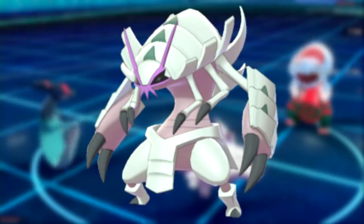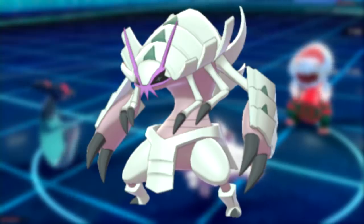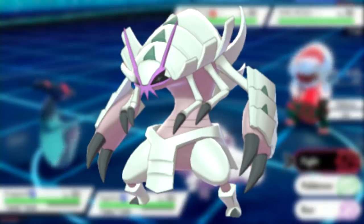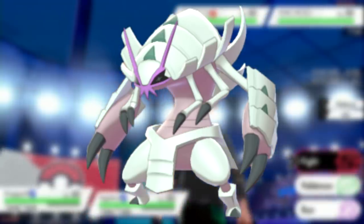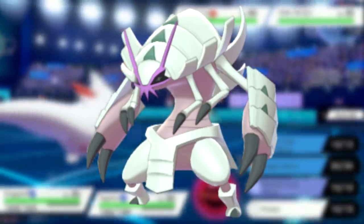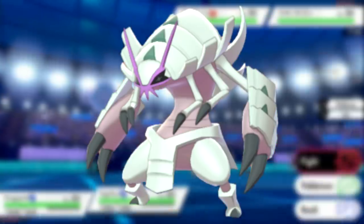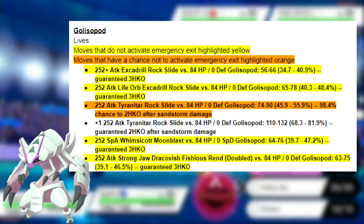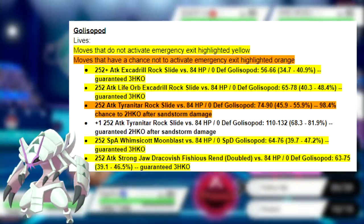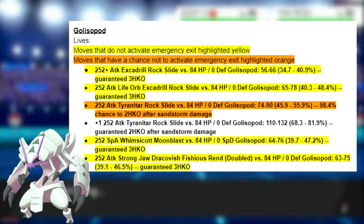Going back to Golisopod — this thing is very interesting. When I was making this team, I wanted to find a niche in which Golisopod could function effectively. As it turns out, that is as a Sand counter. Despite Sand teams spamming Rock Slide, Golisopod's bulk is enough where it can take a Rock Slide from Excadrill without Emergency Exit activating. In the Google Doc, you'll see which moves will and won't activate Emergency Exit. This thing can take Max Attack Adamant Excadrill's Rock Slide and only take about 34–40% from it.